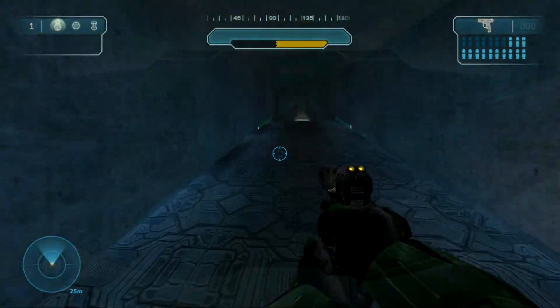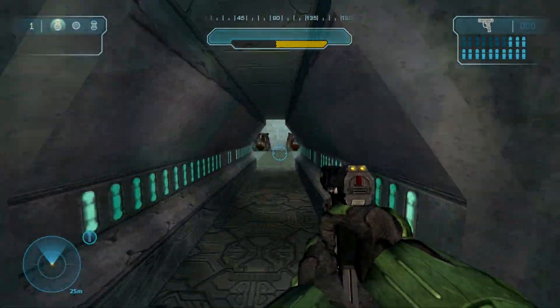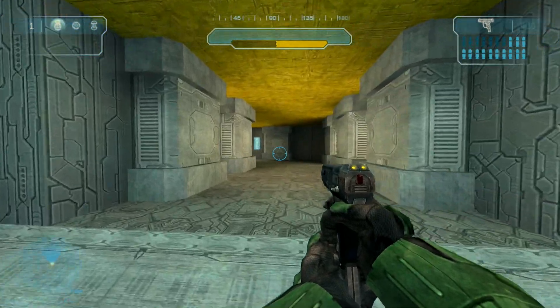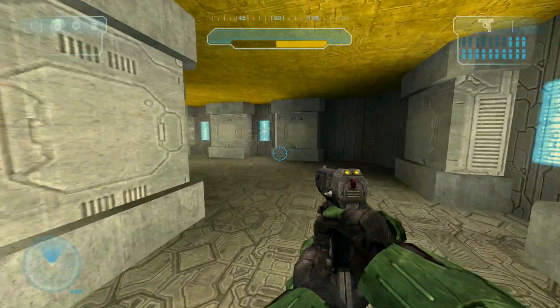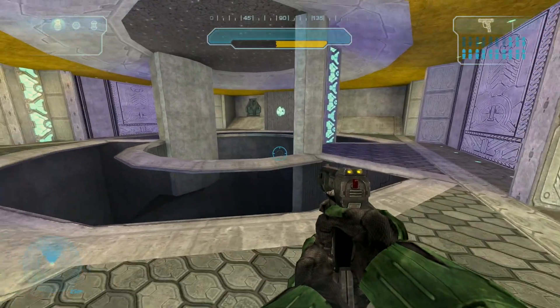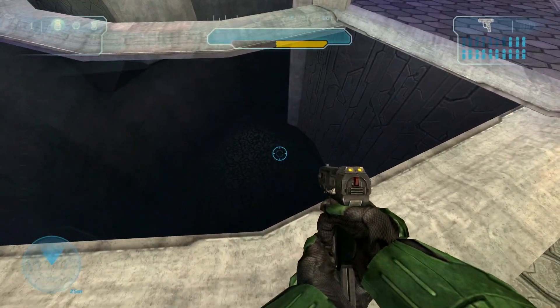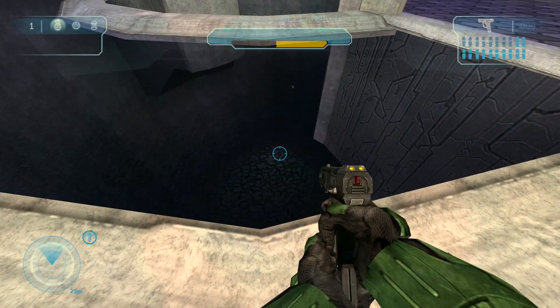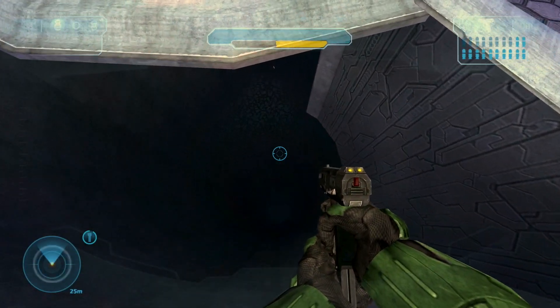This place looks new — this is the extension to the Assault on the Control Room level. Help me out Cortana, this is a new level. Navigating the extended geometry to find safe footing.